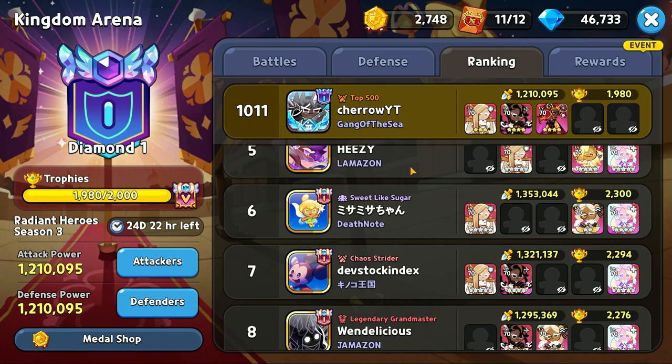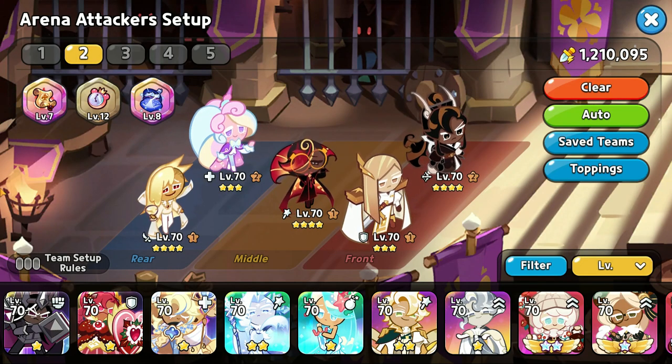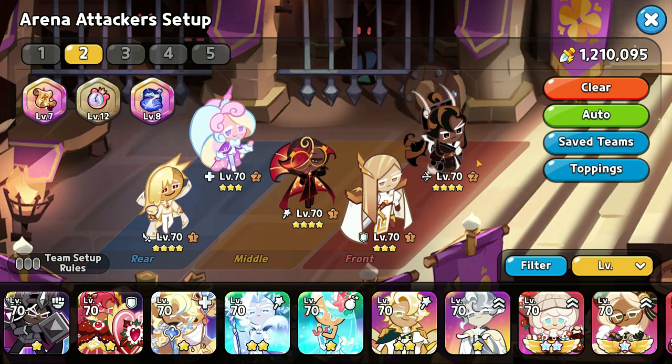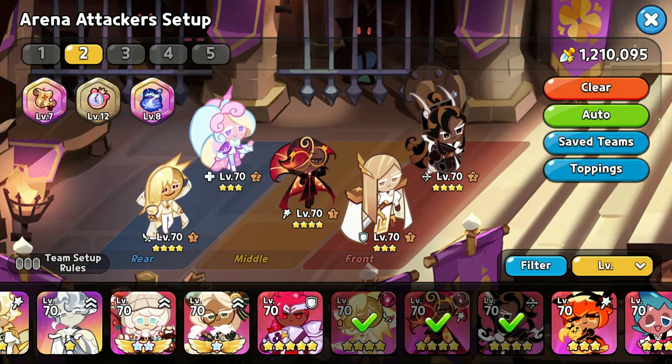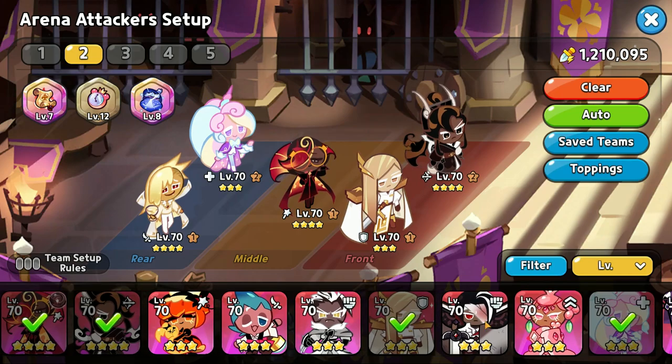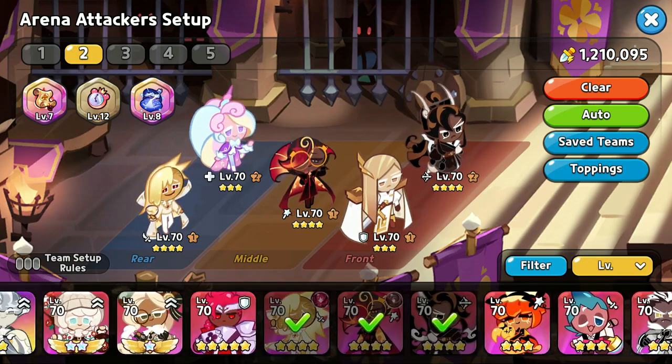Here's tip number two: you must have a meta team. There are no excuses for not having a meta team this high up in arena, so you absolutely need to use meta cookies only. The safest cookies you can use are Karma, Arrow, Financier, Espresso, Cream Unicorn, and Vampire. Wild Berry is also very solid, and a few more like Dark Cacao, Pomegranate, or Parfait are solid choices.